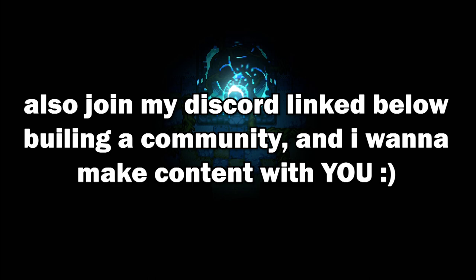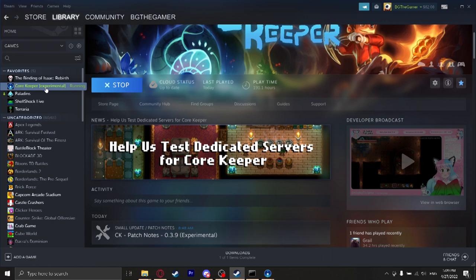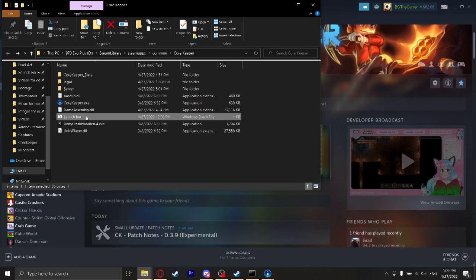I also don't have anybody to ask to try and test the dedicated servers, and everything is working, which is why I want to ask you guys. So if you want to get into this experimental, it lasts for about two weeks and they're asking for feedback. All you have to do is come over here — mine says experimental. Go to properties, betas, and then opt in for experimental rather than none. Then the game will update. After that, right click it again, go to browse local files. You'll see this launch.bat — this is what you need to open to have a server. And then also open corekeeper.exe from here.